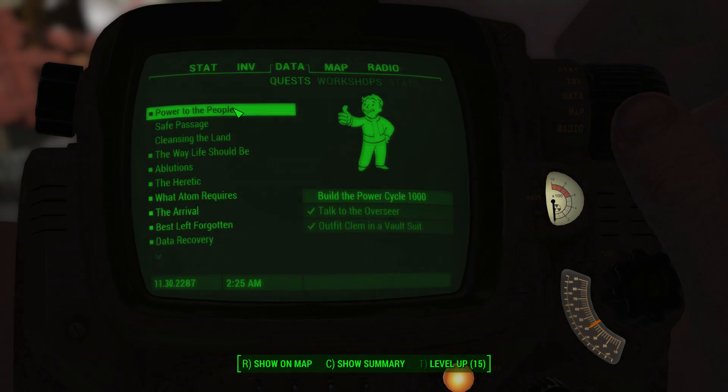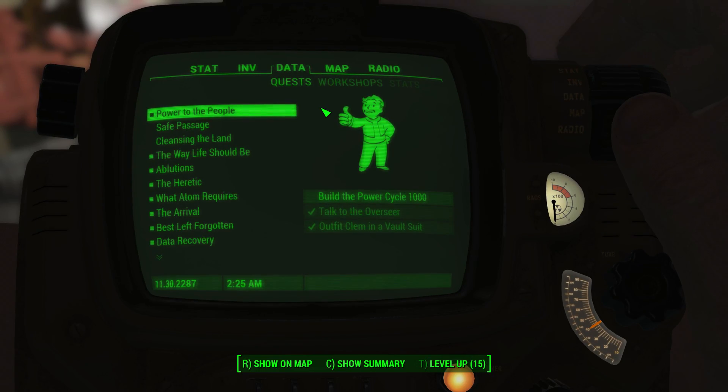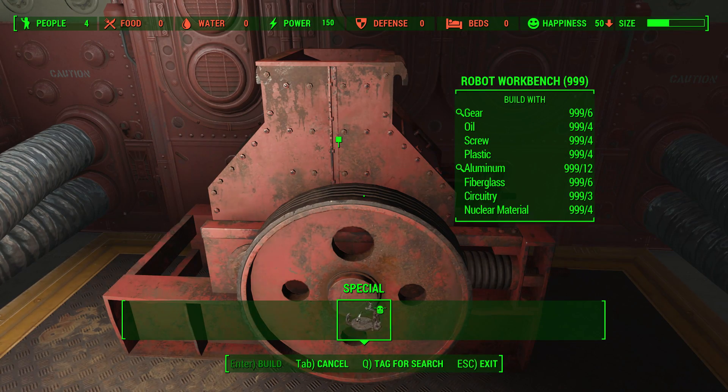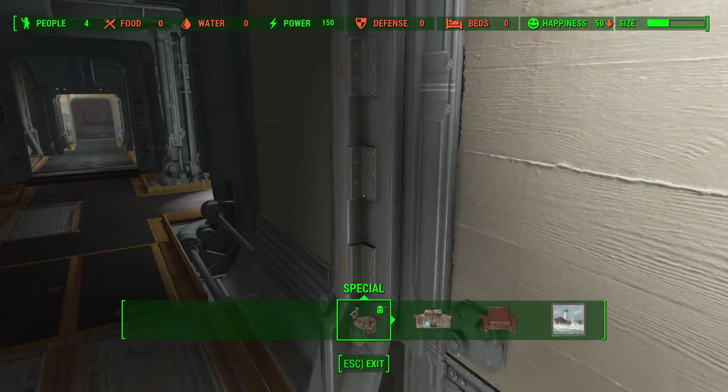Hello everybody, I'm Curtis and welcome back to my channel. Are you stuck on the quest Power to the People? This could be due to mods and due to the DLC being a bit buggy. If we go into the special tab, there is no Power Cycle 1000 to build. I've had this issue for the past day or so and I've finally worked out how to do it.